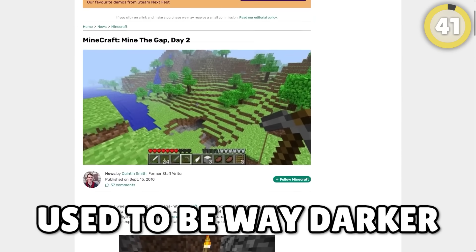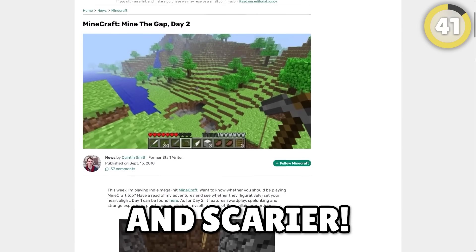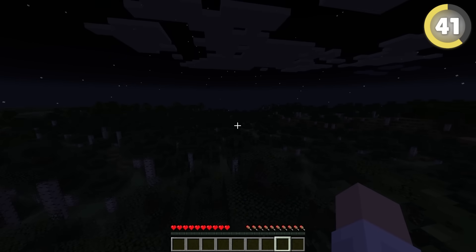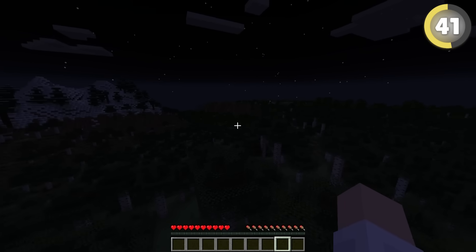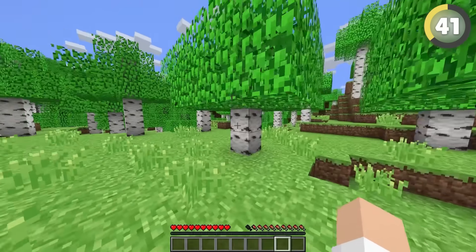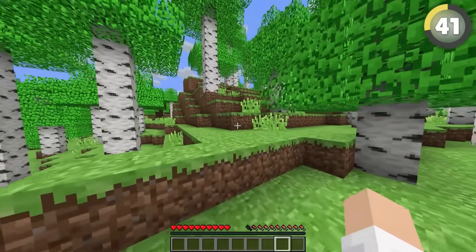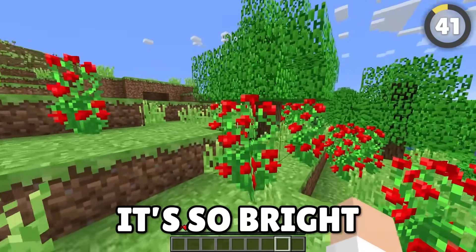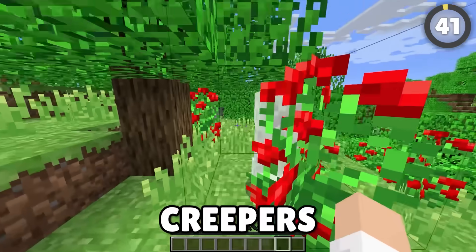Older players keep saying Minecraft used to be way darker and scarier. Let's go back to one of the first versions of Minecraft — whoa! Nighttime is almost pitch black, like on the moody setting on the brightness bar. Who's there? I can't see anything! It was definitely darker at night, but in the day it's brighter than ever — blending in with the... Creepers.